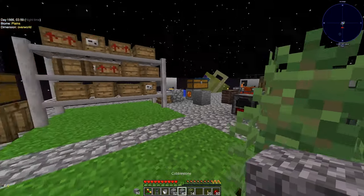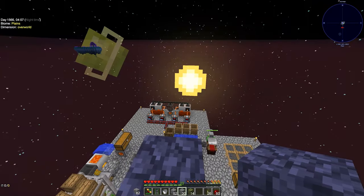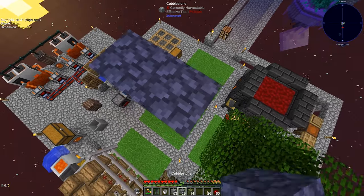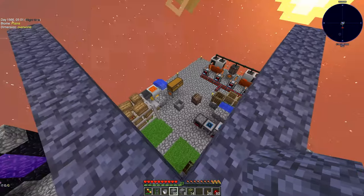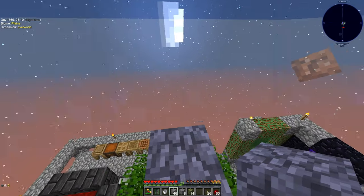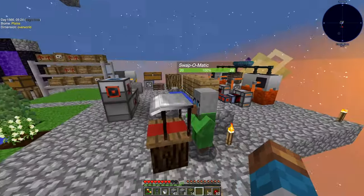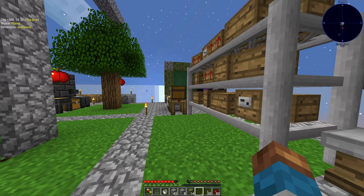Something I want to do in prep for next episode — episode 5 — is work on the actual building so we're not building around all these machines. We're going to bring everything up into the air a few blocks, and once we have spots for our machines, portals, smeltery, and storage system all laid out, we'll move everything up. While we're building it would be a big pain to move everything back and forth, so let's plan that out.